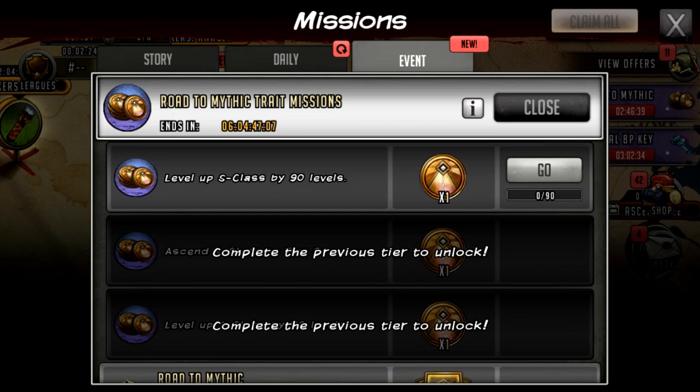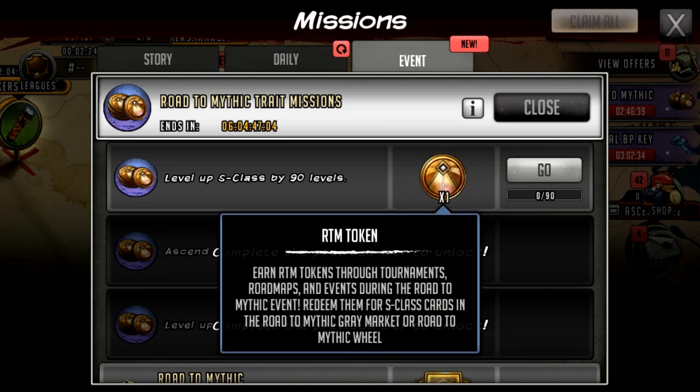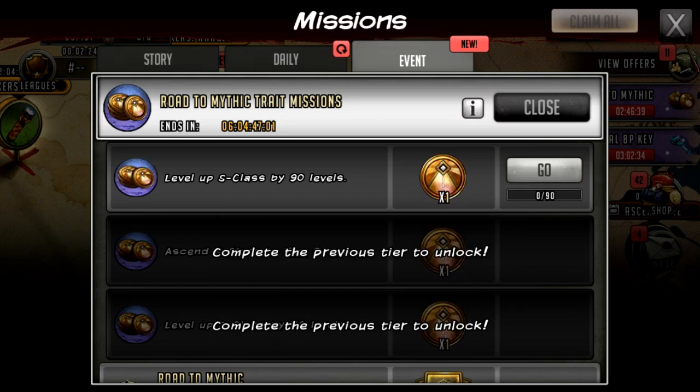The three missions are fairly easy: level up alert or tough S-class characters 90 levels to get a token. Once you claim that token, the next mission unlocks — ascend a character to tier 2, which also has to be an alert or tough S-class. After claiming that, the final mission unlocks: level up characters 110 times. Note that going from level 1 to 90 is technically 89 level-ups, so you'll need to get one extra level elsewhere.